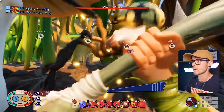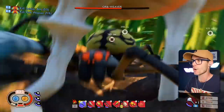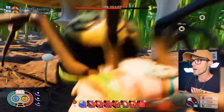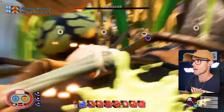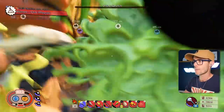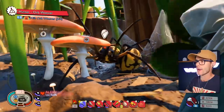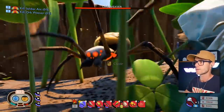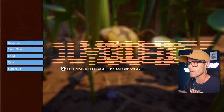This one we're gonna have to club. He got me that time. We need to finish him off. This is bad — he launched at me, he lunged. They've got a new lunge attack. There's so many orb weavers there.